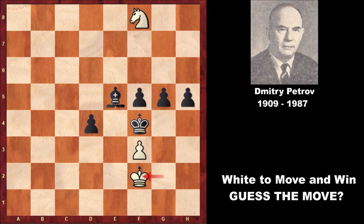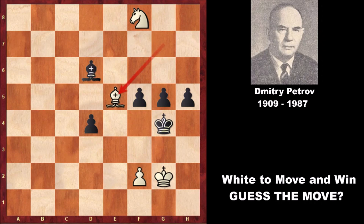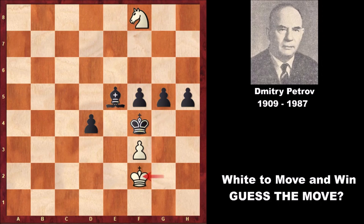White threatens knight to E6 checkmate. So black plays bishop to F6 to make room for the king, but this time knight to G6 is checkmate. Once again black is getting checkmated. Giving a flight square for the king is not working because of knight to E6, which is also checkmate. Black is getting checkmated once again.